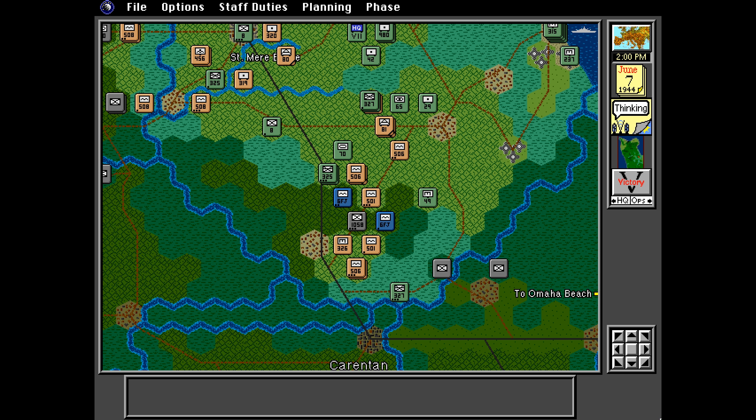This can often mean that your orders fail to be fully implemented that turn — if at all — due to unforeseen events created by your enemy's actions. Compared to the conventional one-after-the-other turn-based approach, also known as I Go You Go, simultaneous turns were thought by Atomic to create much more realistic outcomes.